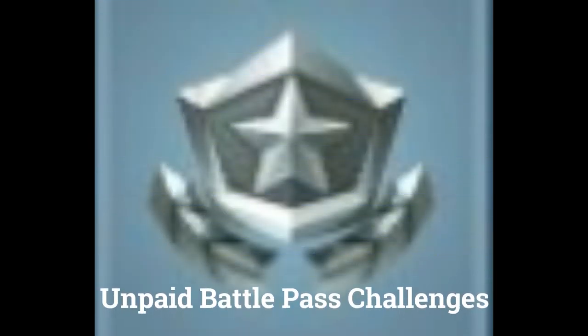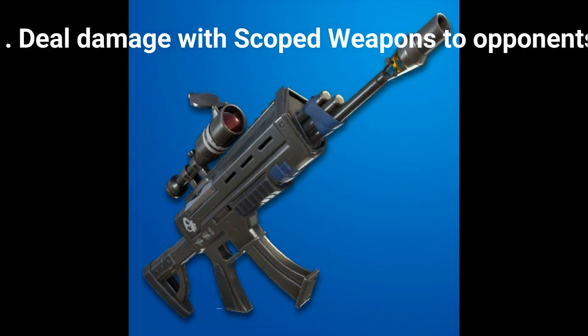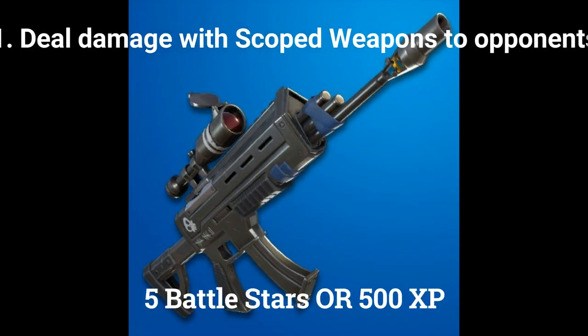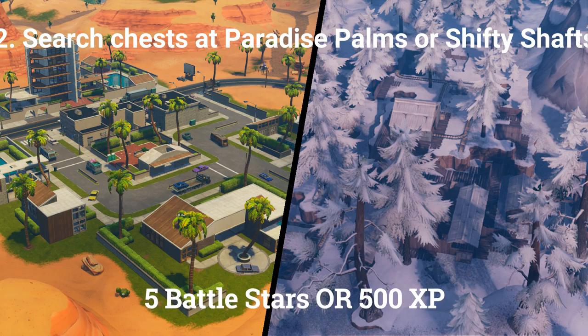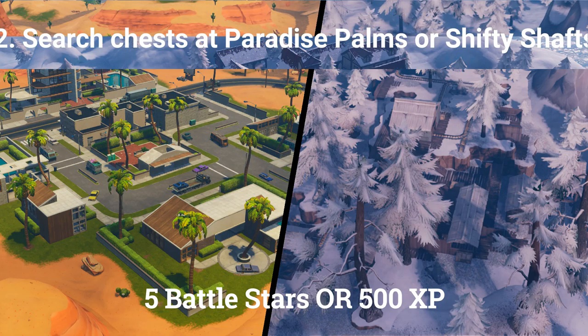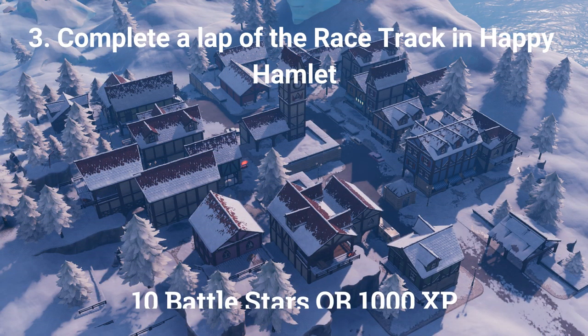There are 3 challenges you can do if you don't have the paid battle pass. The first is deal damage with scoped weapons to opponents, worth 5 battle stars or 500 XP if you're at tier 100. The second is search chests at Paradise Palms or Shifty Shafts, also worth 5 battle stars or 500 XP. The third is complete a lap of the race track in Happy Hamlet, worth 10 battle stars or 1000 XP.